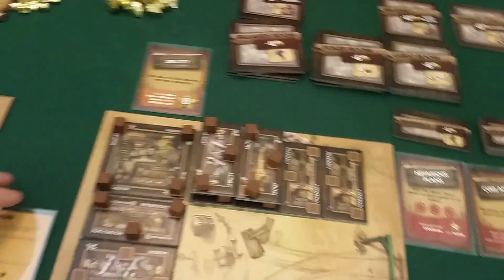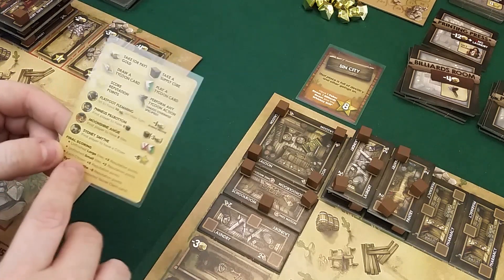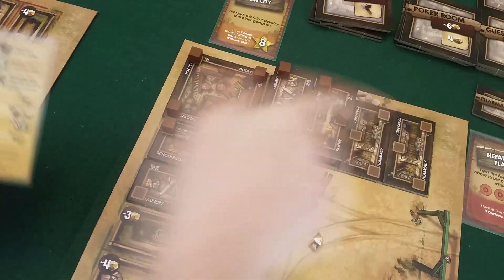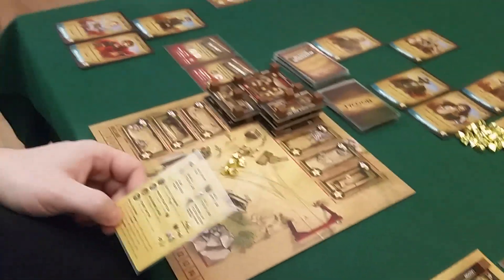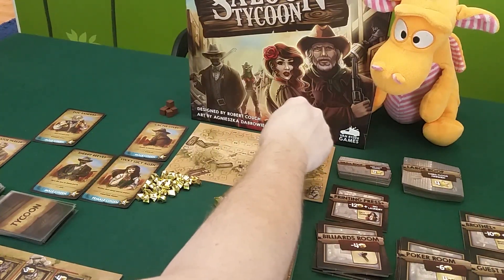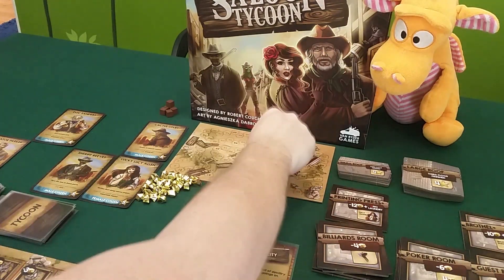We just flip the player aid card over for end game scoring. First, unfinished large tiles — neither of us has any, we all finished our large tiles. Unfinished small tiles: Draco has three, so he gets six points from that. Then we look at citizens: Draco doesn't have any citizens, but I have three, so I get 15 points — I'm now over 60. Draco does have Sidney's Smite, so he gets minus five. He's at 52.